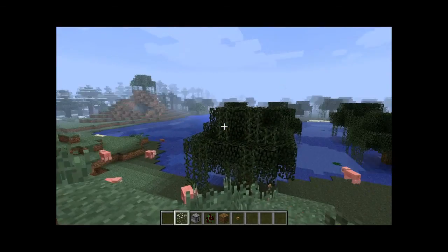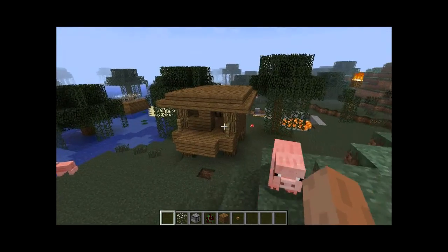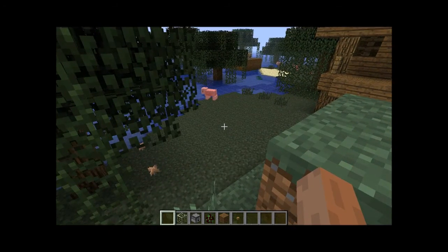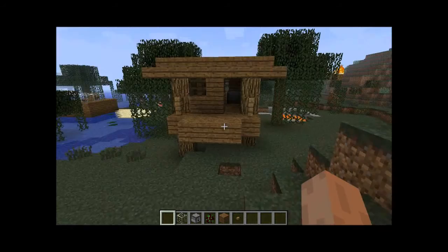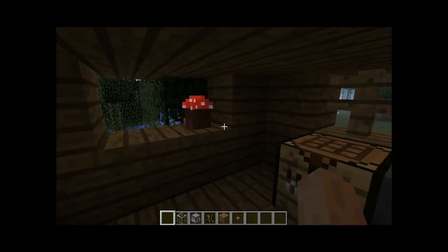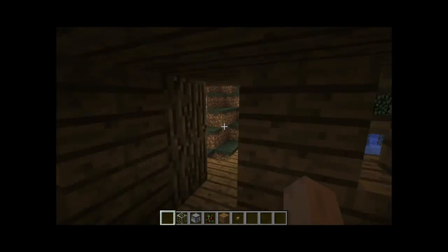Hello, it's Blaze here for the DIY Burn the Witch episode. Due to the new spooky update, we now have witches added to the game. So this is their house — wonderful little place. And if we go inside, the witch is missing.